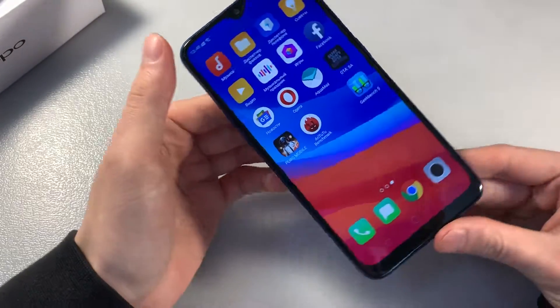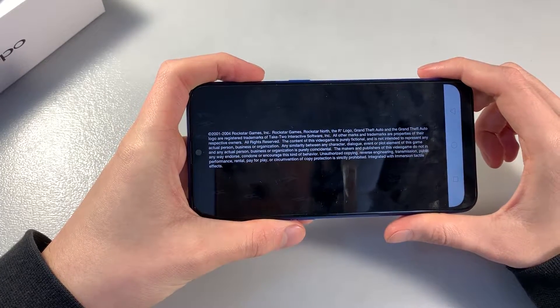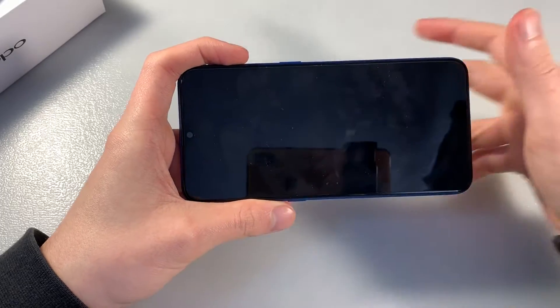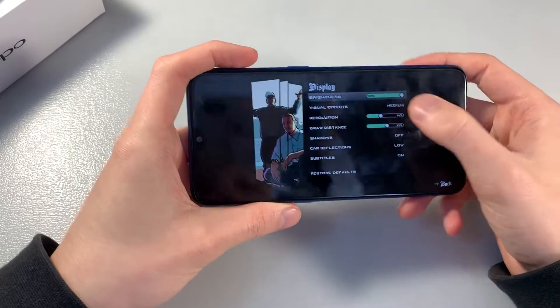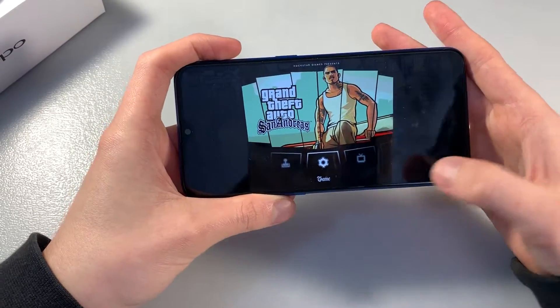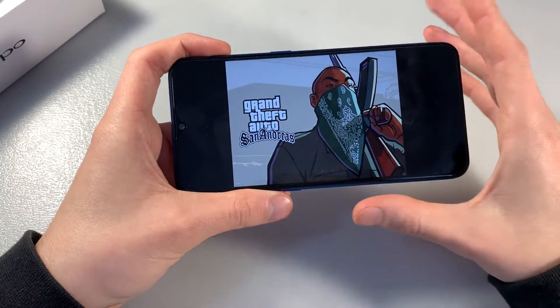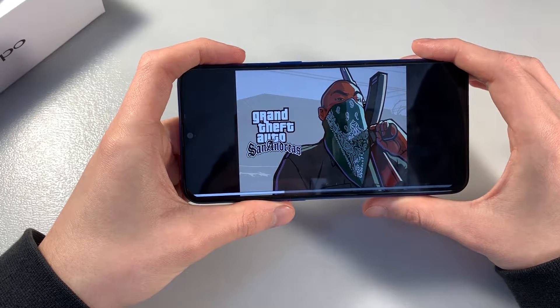Start the game — it's offline. Display setup, graphic medium level. Start game. On high graphic level the game works bad. On medium level it's normal — good gameplay.